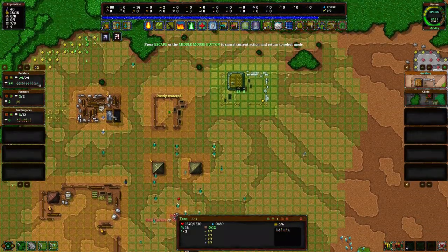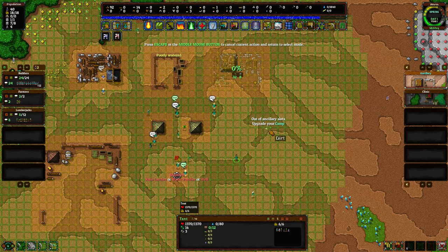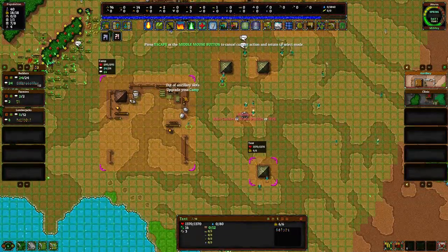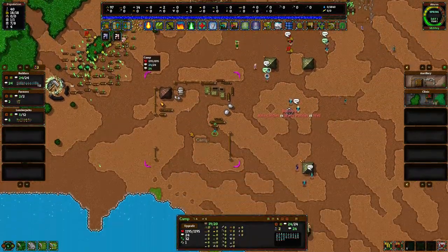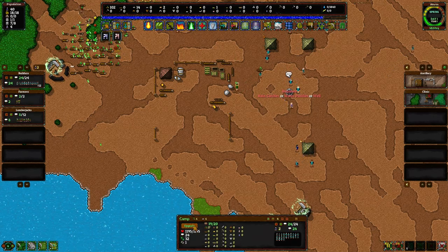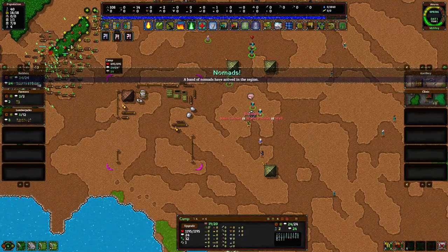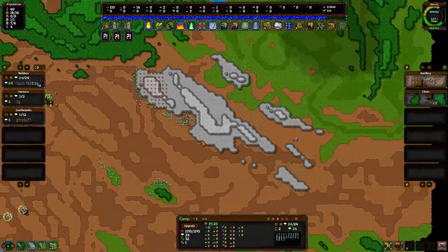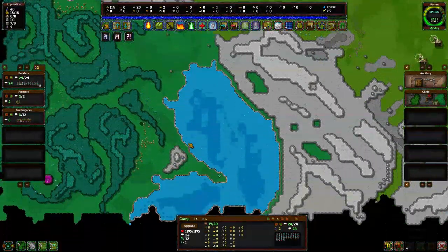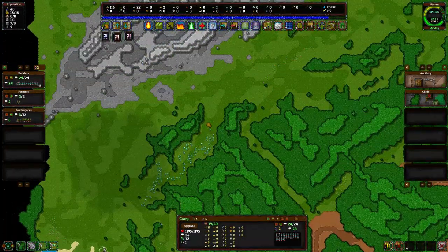I'm going to make that our final building before we start moving forward more. Out of ancillary slots — 'upgrade your camp.' How do I upgrade my camp? There's our ancillary slot right there. If I wanted to upgrade the camp, what's that going to cost me? Apparently a band of nomads has arrived — that's also a new mechanic I don't recall too well.